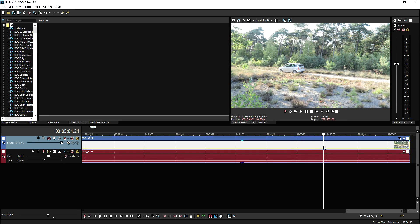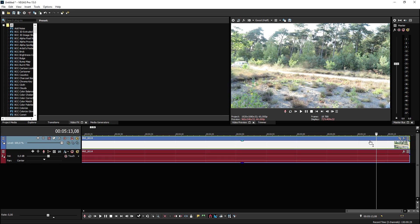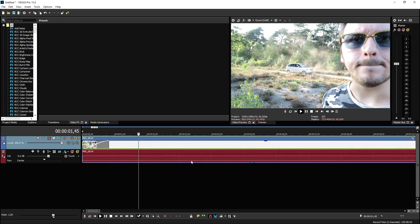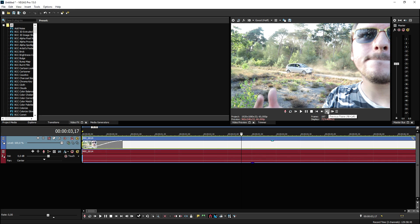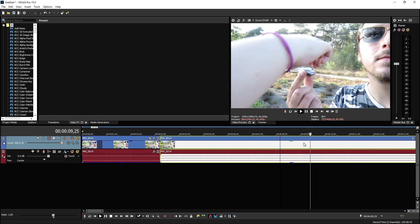You want to cut it, take away your arms slowly, and then let the car drive off. That's how you want to film it. Once you've done everything, drag it into Vegas. We're gonna cut it right here, add a nice fade in. Now that the car is approaching, just before my fingers get into the frame, you want to move back a few frames and cut it.